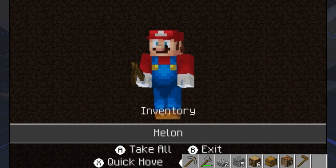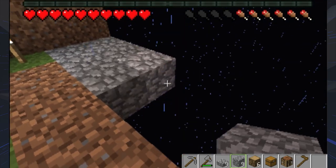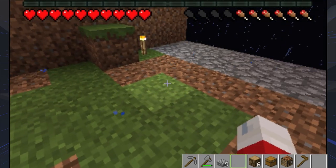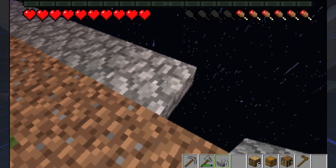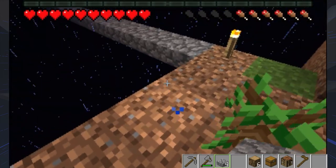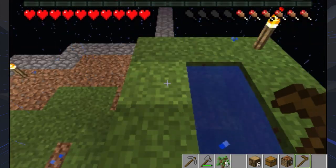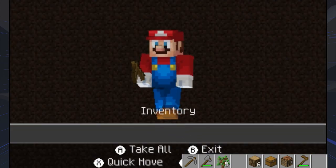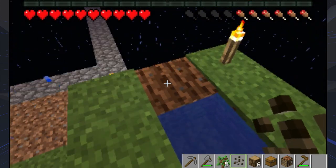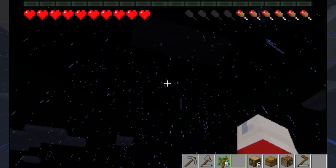I'm going to go ahead and use the full blocks of cobblestone here because off camera I'm going to have to get more anyway. I can't place actual crops on this yet but I want to start expanding because it's getting a bit cramped with all these trees. Dirt is obviously a very valuable resource in Skyblock so I need to make sure I don't use it up. I'll grab my melons, go to the crafting table, and create melon seeds — so now I have one single melon seed. The melon should grow to one of the adjacent blocks, and with water right next to it, it should be decent enough.